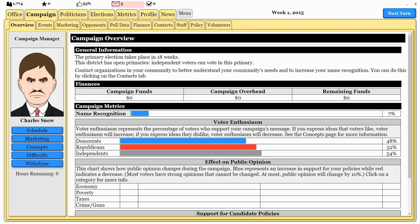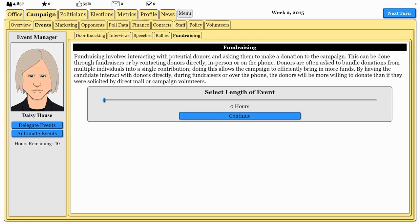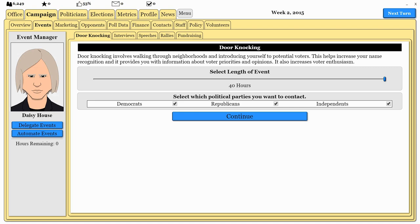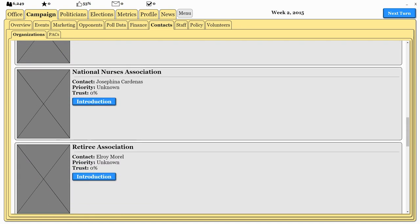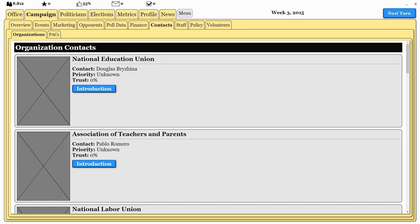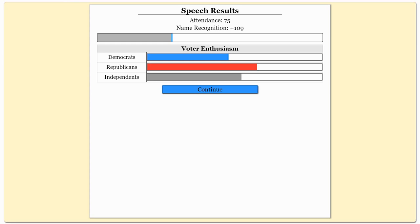We're going to pass to the next turn — going to week two, now 17 weeks before the primary election. Once we go to events we can actually do some fundraising, which I think is a really good idea. But I understand why he's telling me to knock on doors, because we need people to just know about us in the community. We can also contact different unions or organizations — I'm actually going to go ahead and contact the National Nurses Association and attend their events.